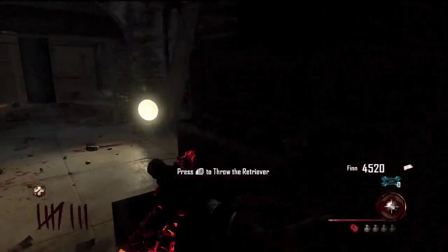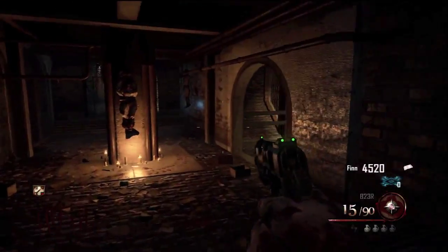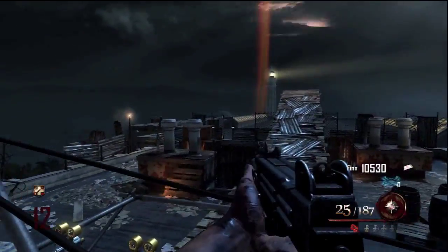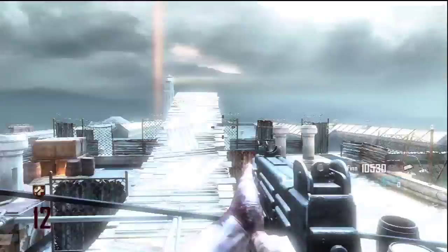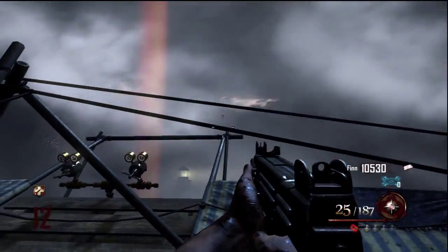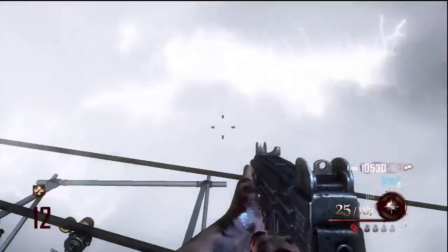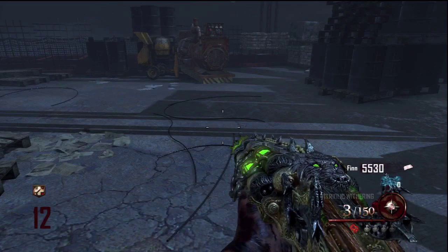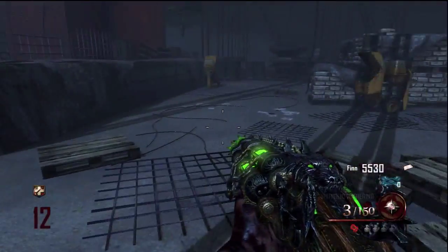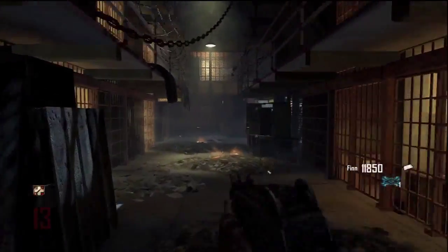Before you start this, you're going to have to have the Hell's Retriever, which you saw I just got there. And you're going to have to have taken the airplane at least once. So those are the two pre-requirements you need in order to do this. You'll be getting a Golden Spork and it's a one-hit knife kill past round 30 — these things are insanely helpful. You're also going to need the Pack-A-Punched Blunder Gat with the Acid Gat attachment already on it.